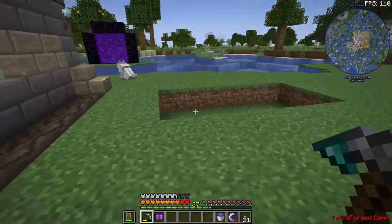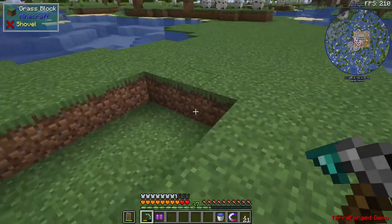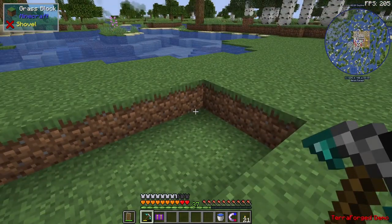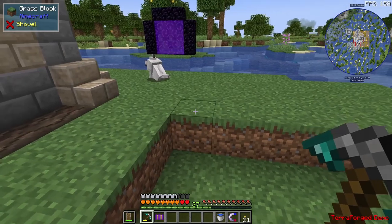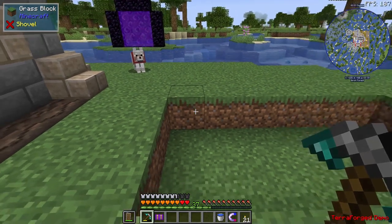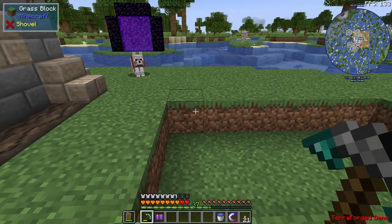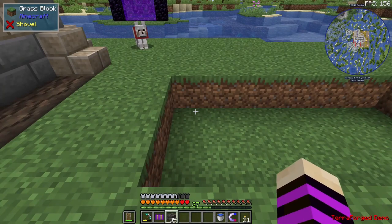Over here I already dug out a hole. This hole is six by three. You can make smelteries in whatever dimension you want — you can even make it only one block — but then it will only be able to smelt one block at a time. Every single hollow block inside determines how many individual pieces you can smelt simultaneously.